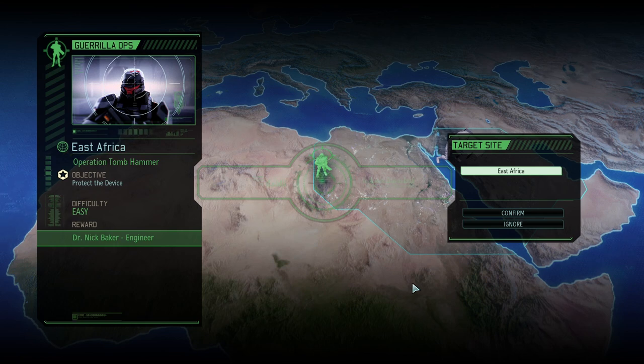Hello and welcome back to another episode of XCOM 2: War of the Chosen, Rise of the Robots. My name is Saigen and today we're going to continue our campaign where we are only allowed to use PSY operatives, Templars, and Sparks — plus rookies. Our mission today is Operation Tomb Hammer.